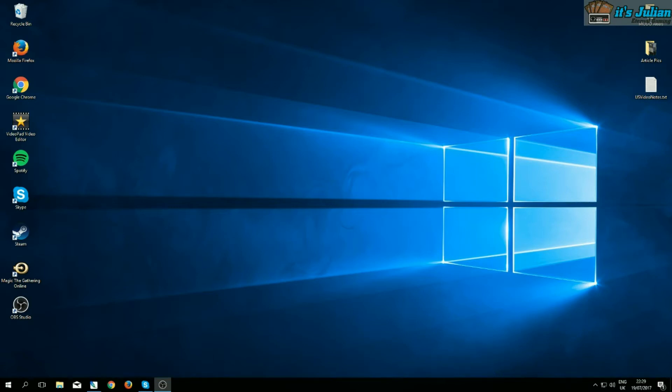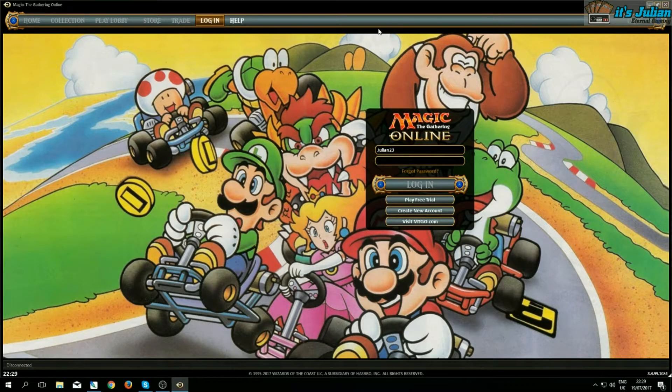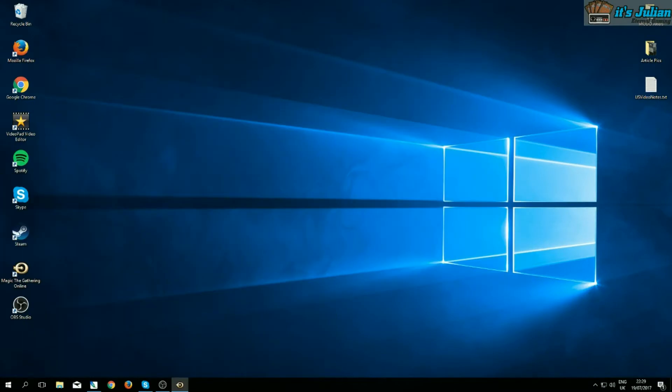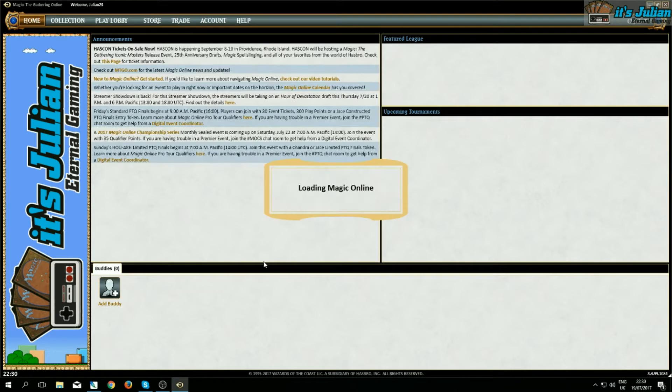Hey, it's Julian and today I'm going to show you how to not only alter your Magic cards but Magic Online altogether. In order to give you an idea of what we are trying to achieve here, I'm going to show you what my Magic Online looks like. You can already see that the opening screen is quite different. Once I log in, you can already see on the side I replaced the sidebar. Magic Online is still loading and you will already be able to see a couple of those cosmetic alterations.